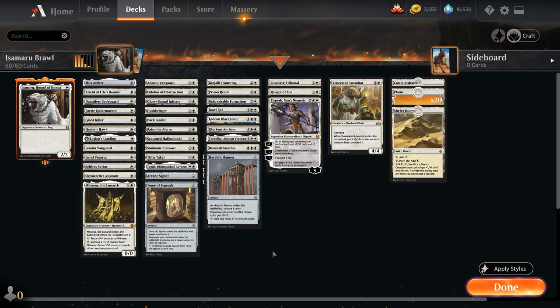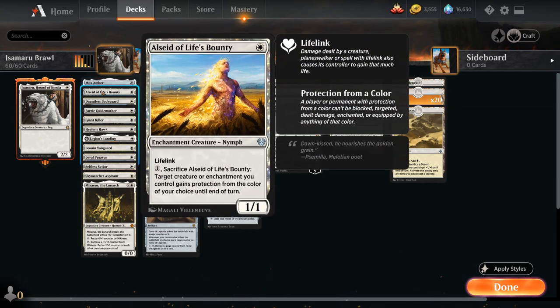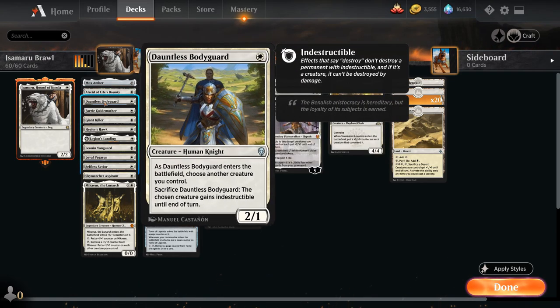Looking at the rest of the deck, we're also going to play Mox Amber, which is great with any one-mana commander and gives us a nice mana boost to start with. We can maybe play two one-drops on the first turn. Some of our one-drop creatures include the Alseid of Life's Bounty and Dauntless Bodyguard — nice protective creatures.